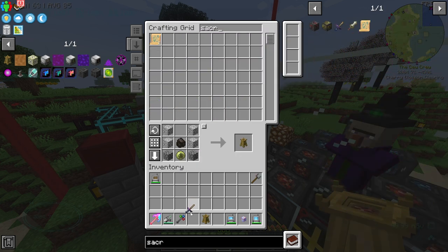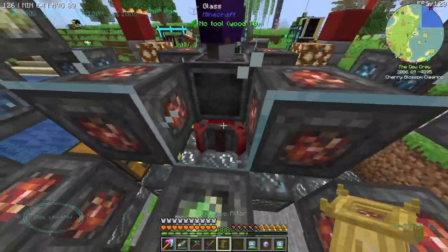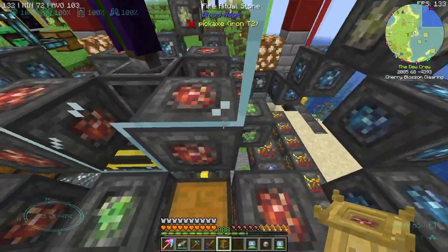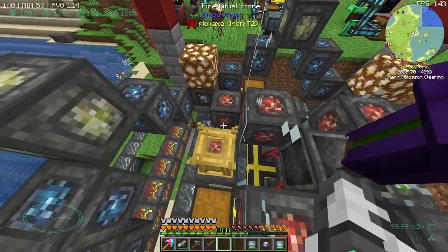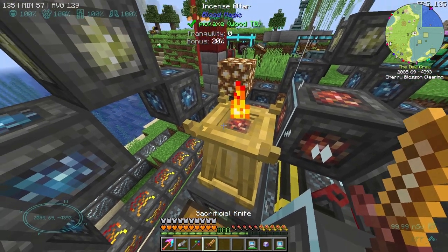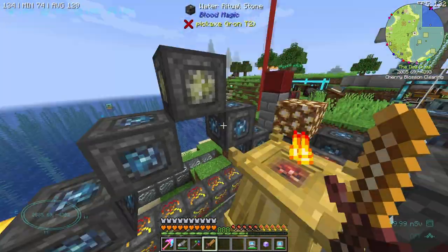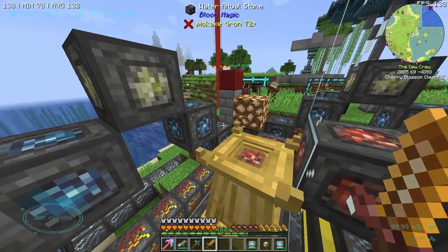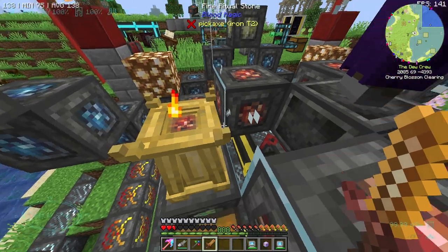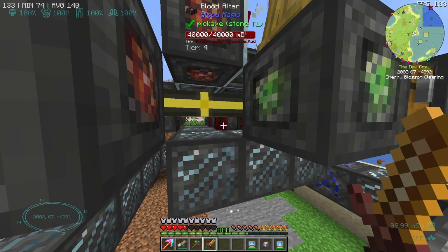So if we get our sacrificial knife and place this altar down - I think it needs to be near the middle, so let's place it here. There it is - it's got 'tranquility' and a bonus, different stats. And look at the knife in our hand - it's now all flamey and glowy. Watch what happens to my health when I right-click once... Is that not insanity? All of that got sent into the altar!